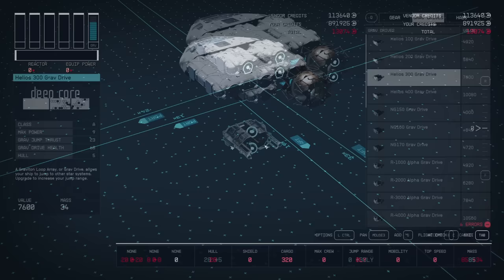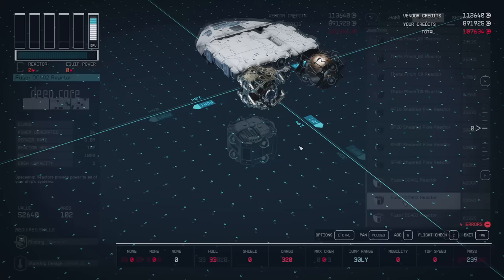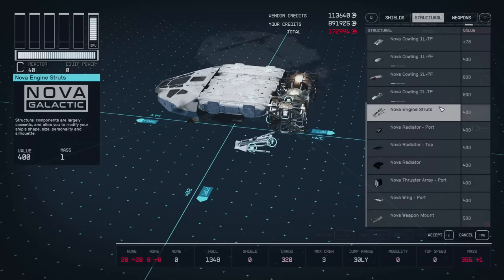When selecting a grav drive, obviously the most expensive one, the JS-52, is the best. There are like two different reactors that pump out 40 power — I'm going to go for the balls look with the SF-40. Grab the 2LPF cowling, which looks like a wing. It's actually going to be an arch in support for the Vomit Comet.